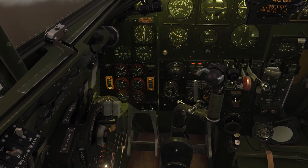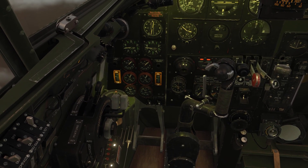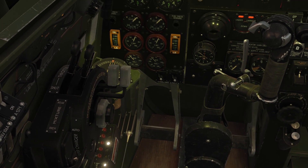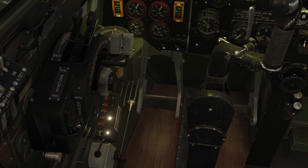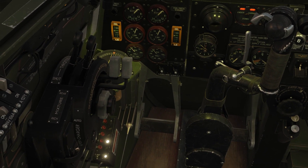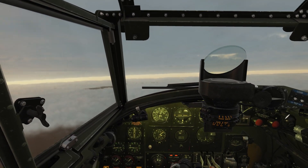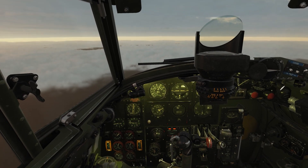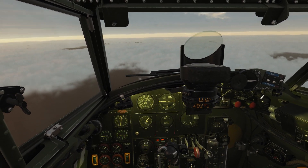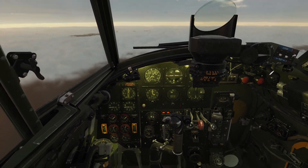In my campaign, it will be channel A to communicate with other aircraft in the wing. Channel B will be Manston Tower ATC. Channel C will be mission control — the ground controller. Channel D will be air-sea rescue. If you played any of my World War II campaigns, you know that I like to set up an air-sea rescue to give you a chance to complete the mission even if you don't make it all the way back to England.